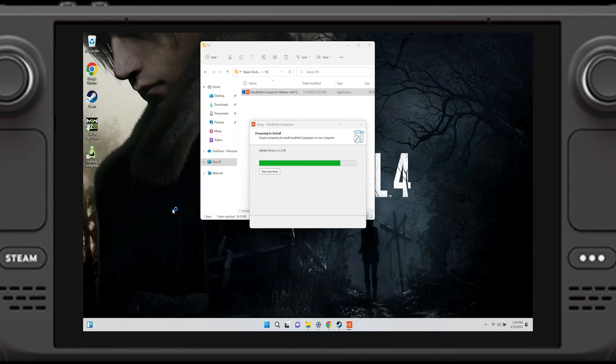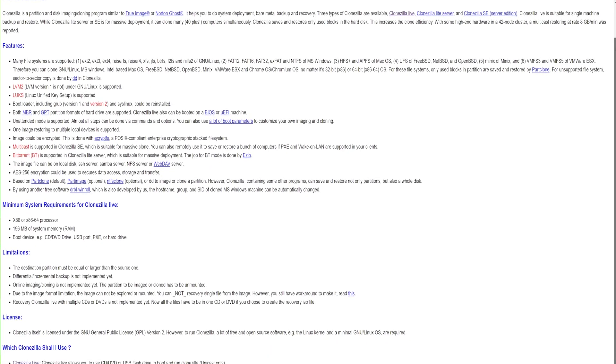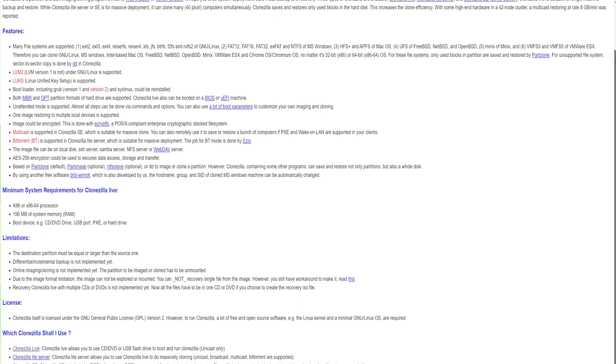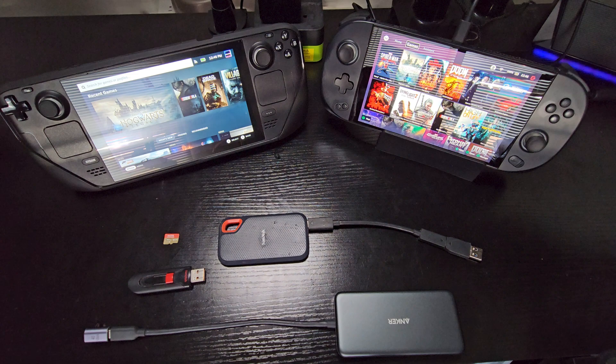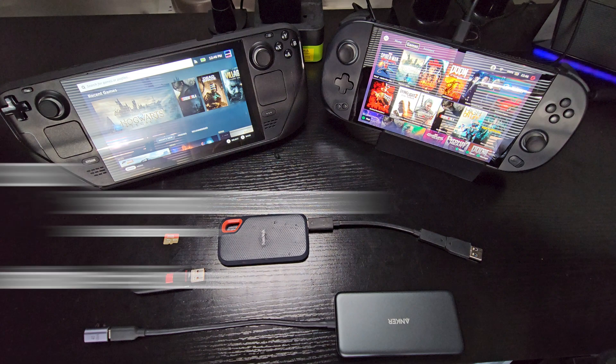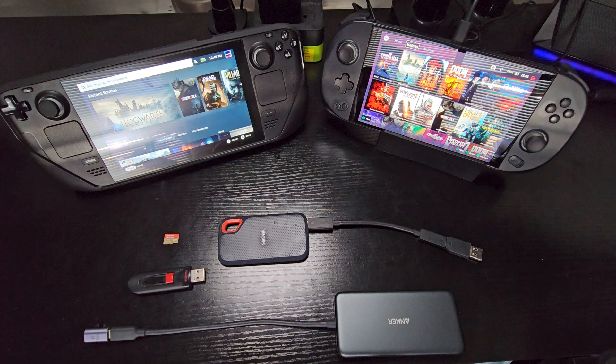We can do this with Clonezilla. Clonezilla is a free and open source application that easily allows you to clone any drive and restore it. This works on the Steam Deck as well as any other PC. You can clone an entire drive or just a partition. One important thing: the destination must be equal to or larger than the source — you can clone a 256GB source to a 512GB or 1TB destination, but not the other way around.